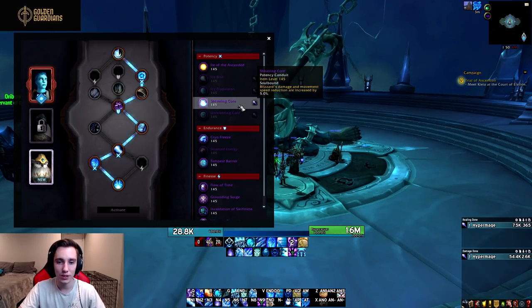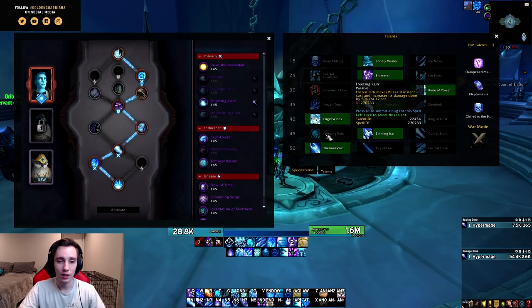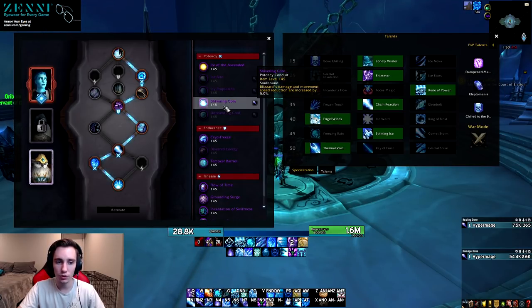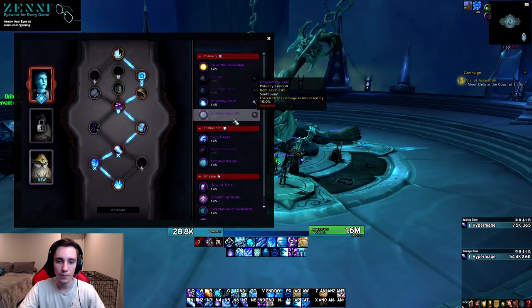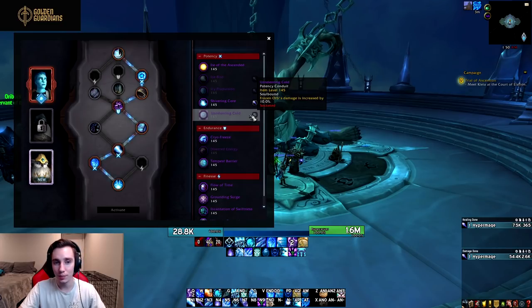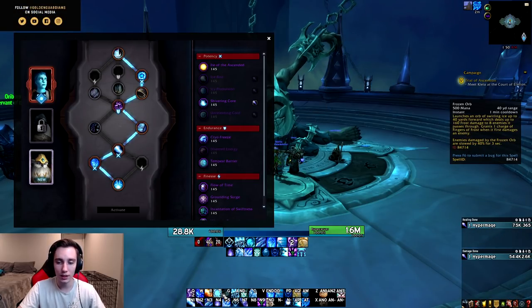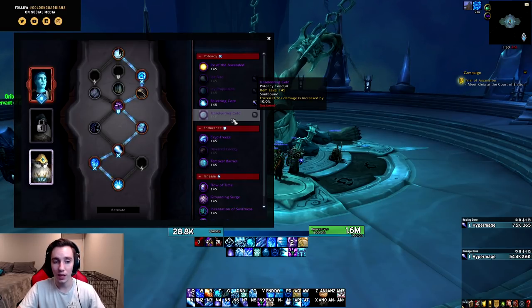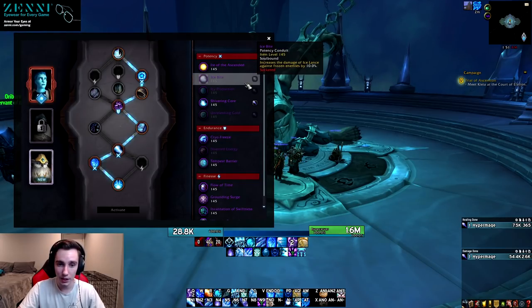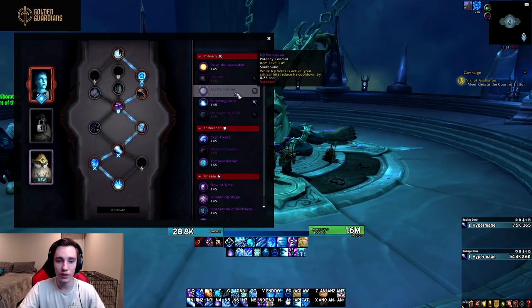Then we have Shivering Core: Blizzard's damage and movement speed reduction is increased by 5%, scaling with conduit rank. It's okay — if we ever see a Freezing Rain build it might see play, but Splitting Ice is currently too strong since Ice Lance does so much damage. Then Unrelenting Cold: Frozen Orb's damage is increased by X%. Since we cast Frozen Orb quite a lot — especially with the Frozen Orb legendaries — getting more Frozen Orb damage is pretty decent. Overall the conduits are fairly generic for this spec, but Icy Propulsion could be really powerful once we can get a significant amount of CDR on Icy Veins.